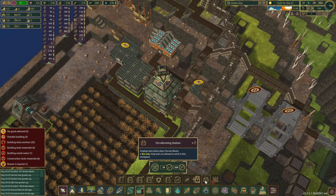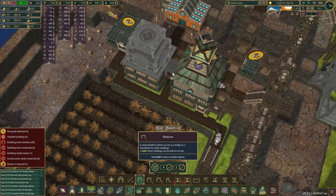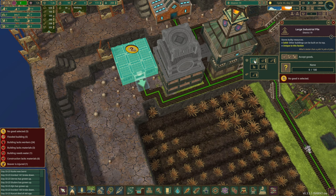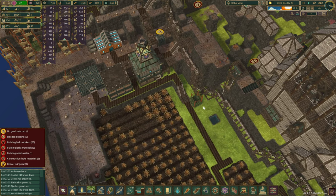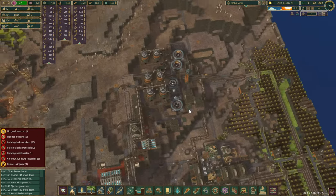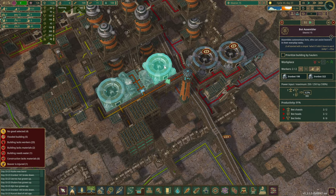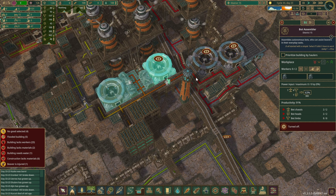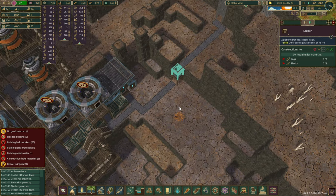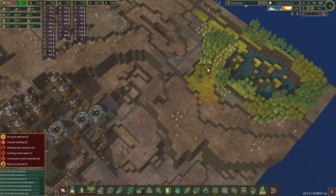Since the terraforming station does not take any power, we can place it first. It is going to be needed to modify the terrain just a little bit, and with it we can gather some dirt in here. We also have quite a few spare pots, so let's have a look over there. I believe I already paused one of the assemblers, but during this episode we might want to pause another one as well. We don't need that many pots, to be honest.